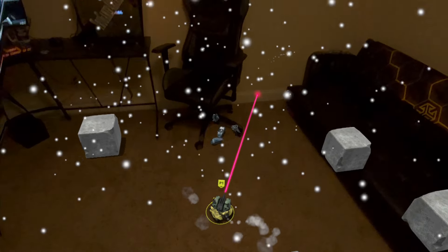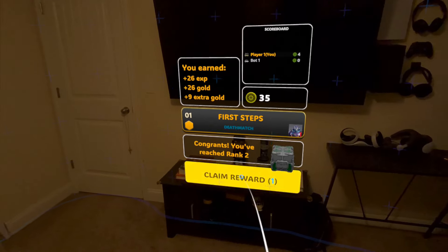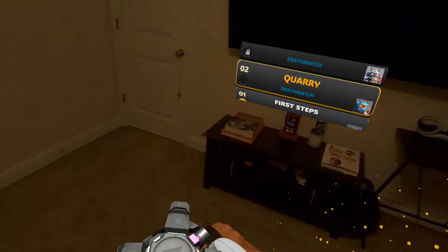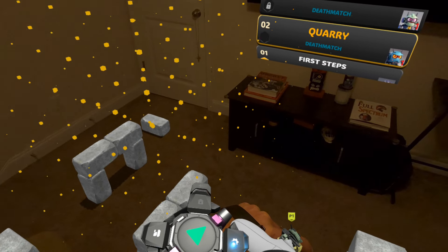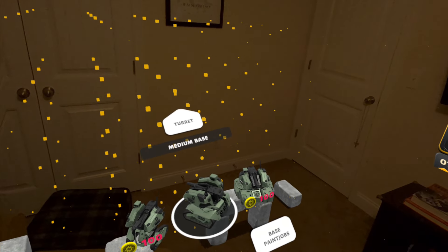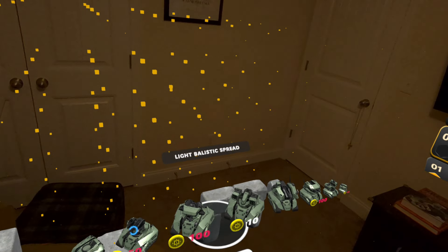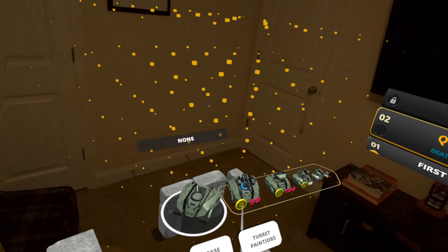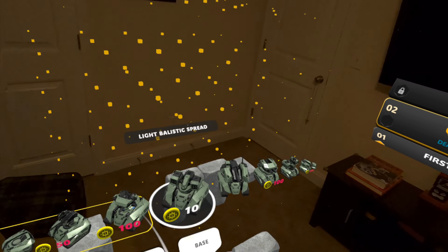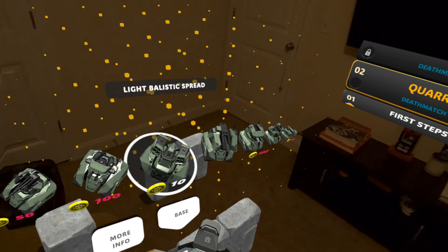We definitely beat our first level, which is really cool! It says 'claim your reward' — let's see what we got. Basically you can see what you unlocked, and there are all kinds of different things you can customize your robot with depending on how much in-game money you've earned.